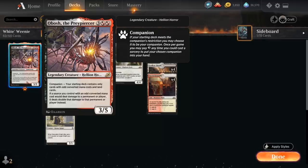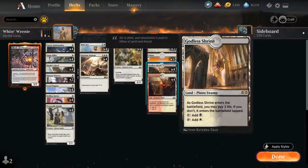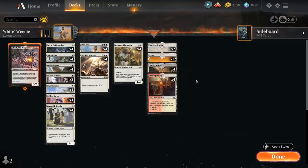The biggest drawback of including Obosh is of course the mana cost. Casting a hybrid black and red creature in a mono white deck is not the easiest, so to help us cast Obosh we've got 4 copies of Godless Shrine and 4 Sacred Foundries. We might take 4-6 damage per game to play all these Shocklands untapped, so we'll find out in today's games whether or not that's worth it.